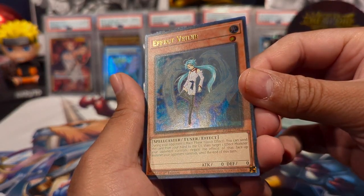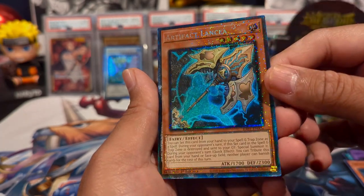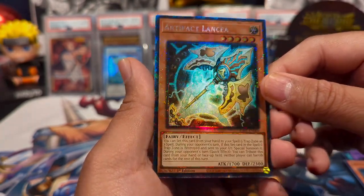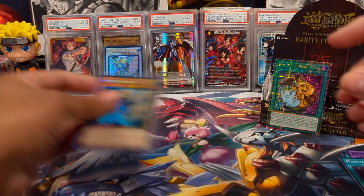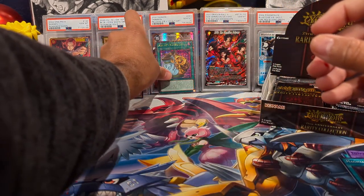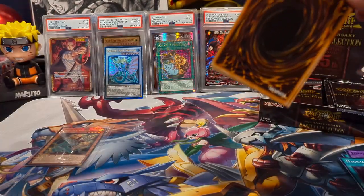We have Effect Veiler in the regular rare. And this is another luxury rare — this is the collector rare because it's got the sparkles and the triangles on the borders. We have Artifact Lance — that looks sick — and Magician's Salvation, great for my Dark Magician deck. We'll put the Pot of Prosperity right over there. Three packs in and already pulled some amazing cards — holy crap, this is super fun.